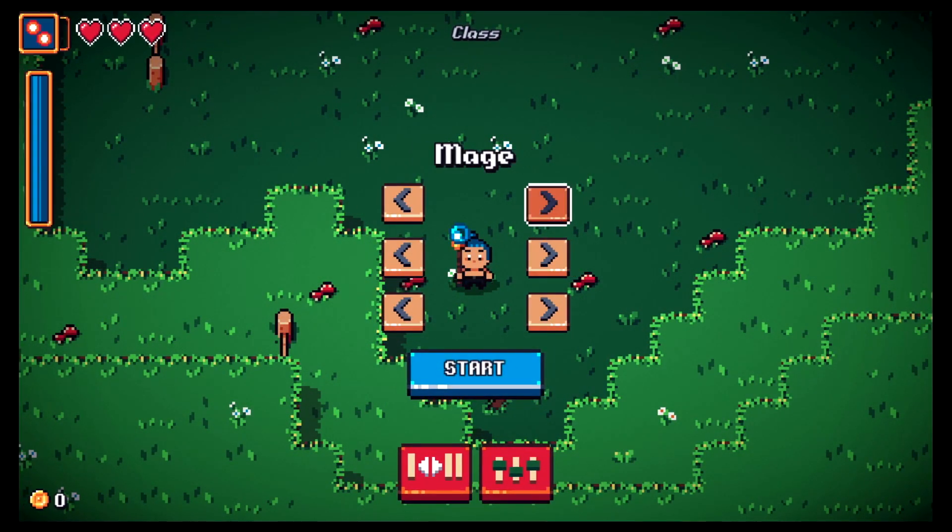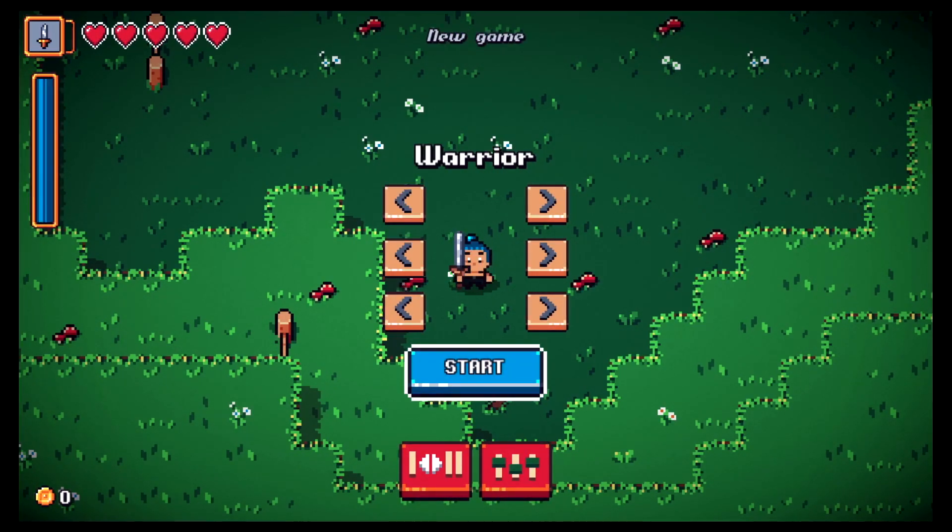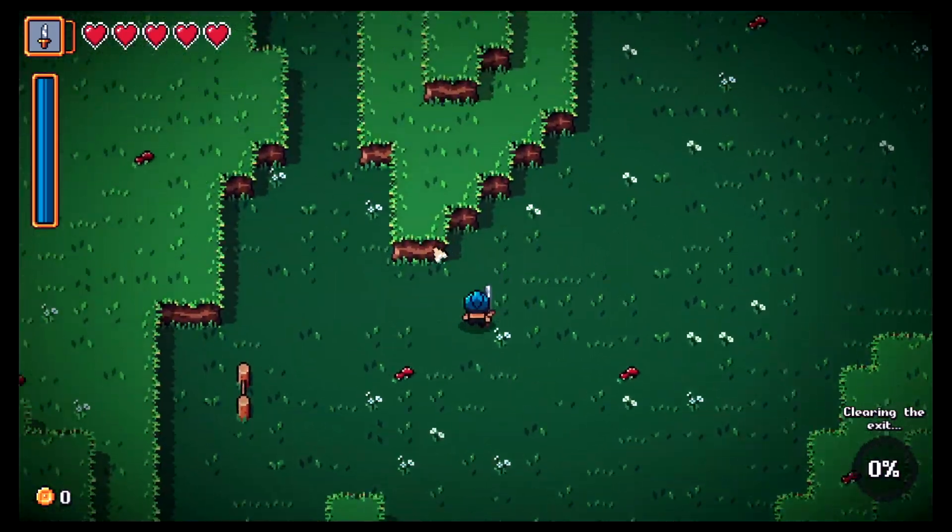We almost had it but got hit — 18% was our best score there. The warrior is the best we've done though, so no switching to the mage. We still don't have the assassin. Going warrior again — gonna make it to the swamp!